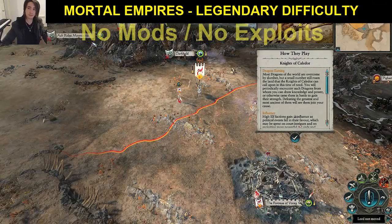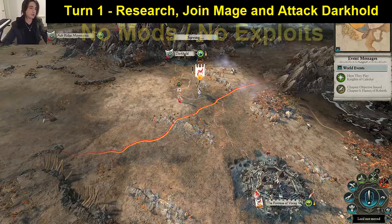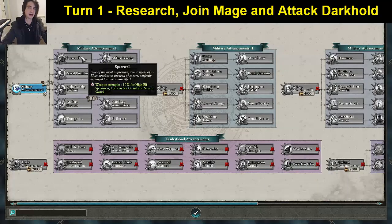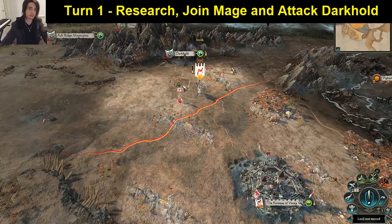Here we are at the beginning of a brand new legendary campaign — no mods or anything like that. The one thing we're going to quickly touch on is research. First up, Archery Prowess. After that, go straight for Militia Training and Spearwall. We want to get those basic units pumping because we will be relying on them a lot.